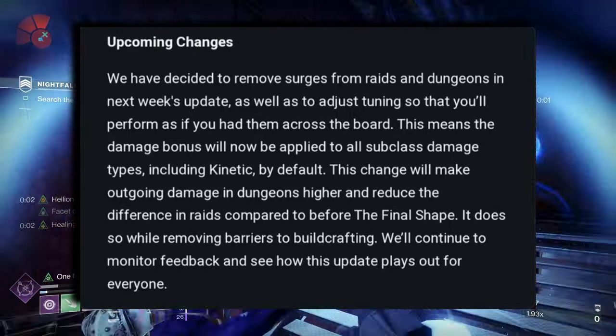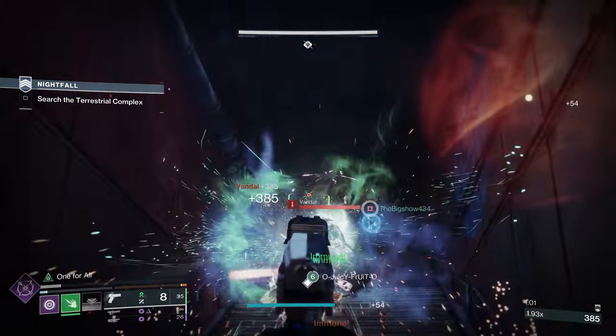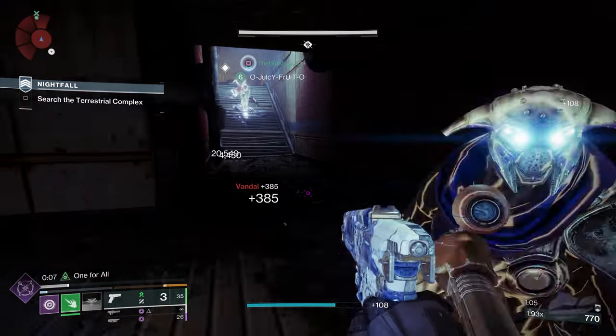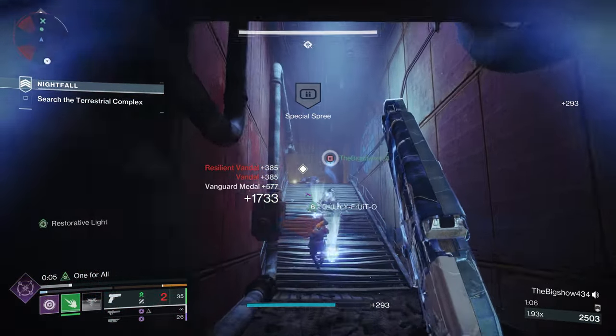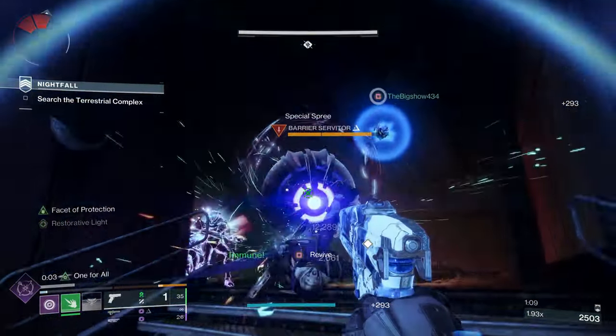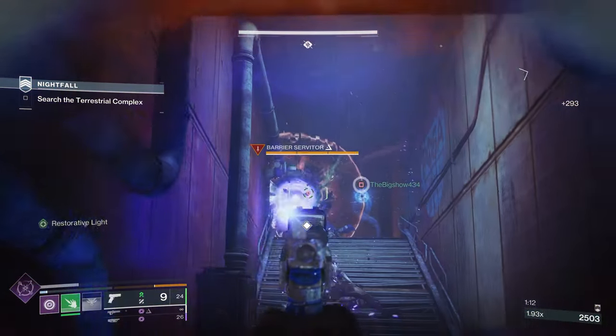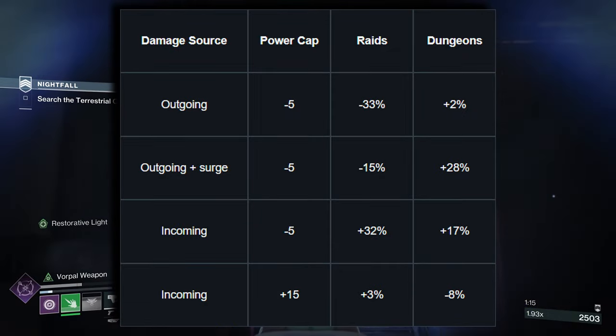At the same time, surges were added to raids, offering a damage boost for certain damage types on a weekly rotation. They've seen a lot of discussion and different numbers provided for how this impacts the raid and dungeon experience, so they wanted to first give a quick clarification on the net changes for the incoming and outgoing damage in raids and dungeons in the Final Shape.